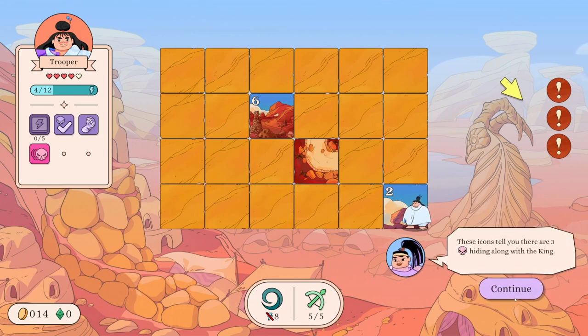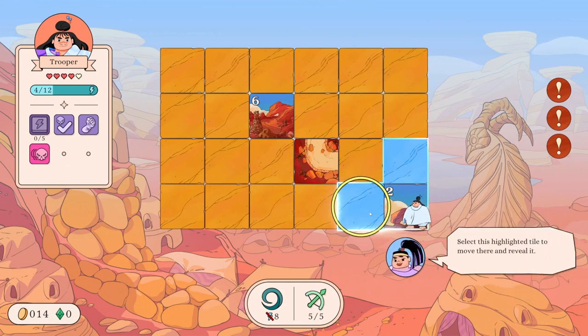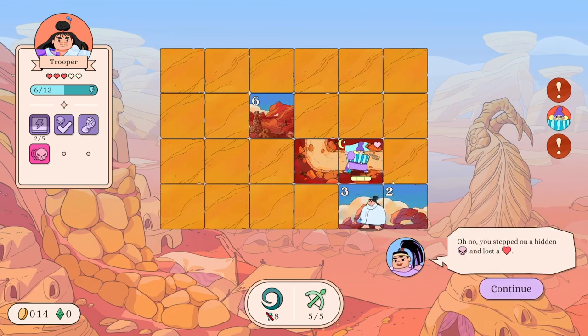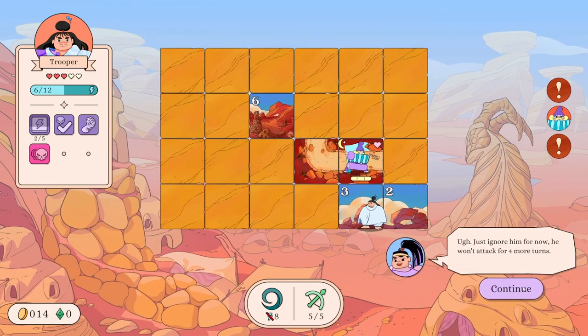The king hides at the end of the road - all other dead ends contain something useful, like my traveling gym. Let's find the king - maybe you'll be the one to finally take him down. These icons tell you there are three enemies hiding along with the king. You're low on energy but you have a trait called Stamina - it restores some energy every five tiles you reveal. So we're revealing tiles. Oops, you stepped on a hidden enemy and lost a heart. Just ignore him for now, he won't attack for four more turns. Enemy only hide on road tiles and the numbered tiles tell you how many road tiles are nearby. Oh I see - so we've got kind of a minesweeper thing going on here.